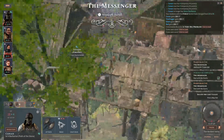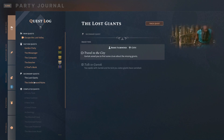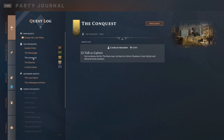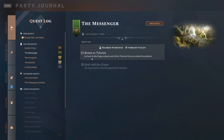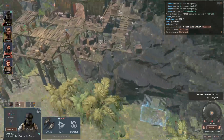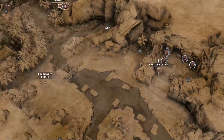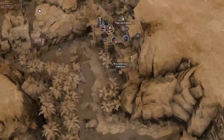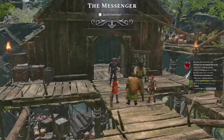So, a very big problem. Oh, the messenger. Go back to the Forge Outpost and inform Tellerian that you solved the problem. You successfully cleared the giants from... oh, maybe I did this out of order? And this means that since I've already helped them, they're like standing inside their camp. But that's... okay, this is weird. But it works.